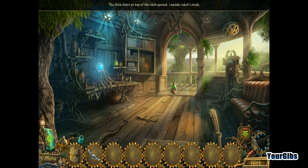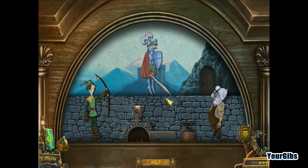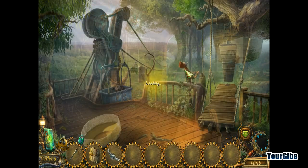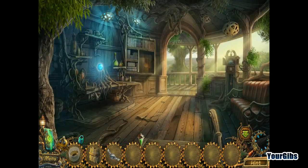The little doors on the top of the clock open — I wonder what's inside. Defeat the dragon using the knight, the archer, and the blacksmith. Drag the objects from one character to the other for them to defeat the dragon. Here you go — make yourself a sword. Oh my god, that's adorable! Go knight go — stab that bad dragon! It breathed fire, but we needed that sewing needle. I do need thread, though. There we go — a beekeeper hat. Cool, let's go tend to the bees.